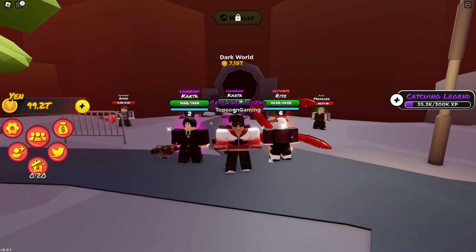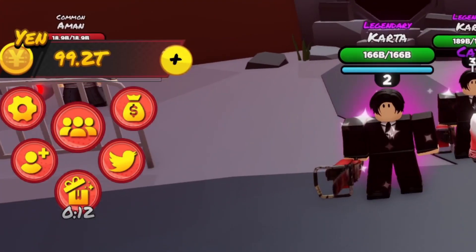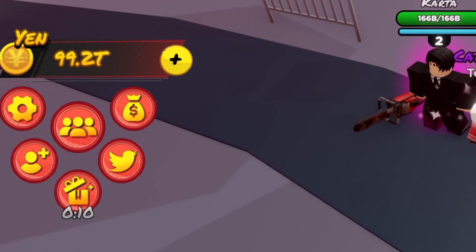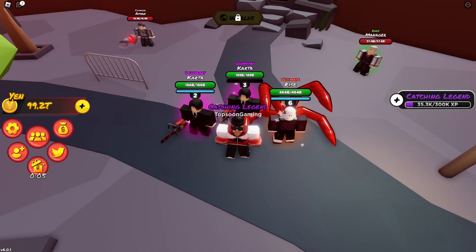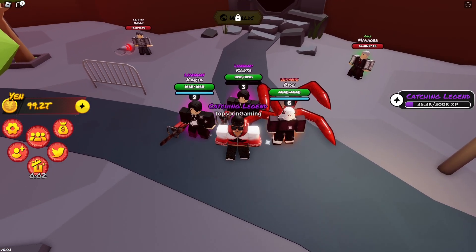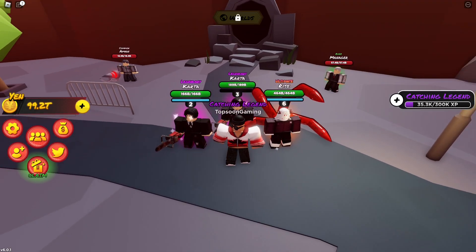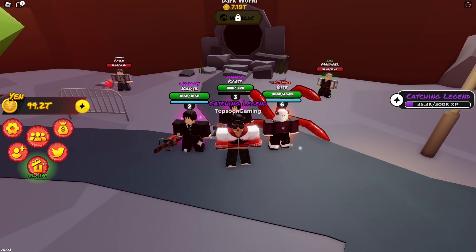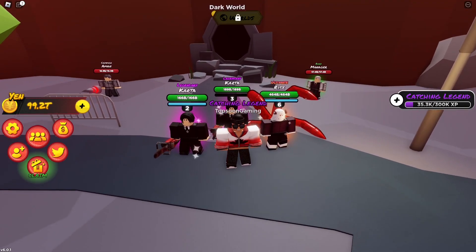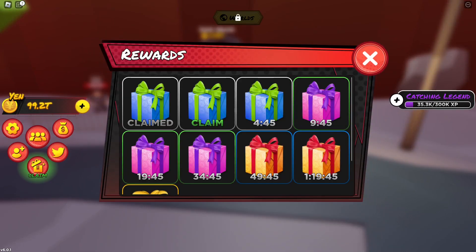You only have to pay seven trillion yen to get into the Dark Ward. Look at my money right now — I have 99 trillion yen, which is actually a lot. I've been grinding so hard, that's how I got all this money. I'll be showing you guys how to get this money as well, plus tips and tricks on how to be the best player in Anime Squad Simulator. I'd say I'm maybe top 10 in this game right now.